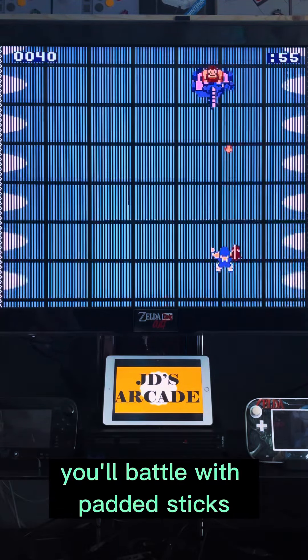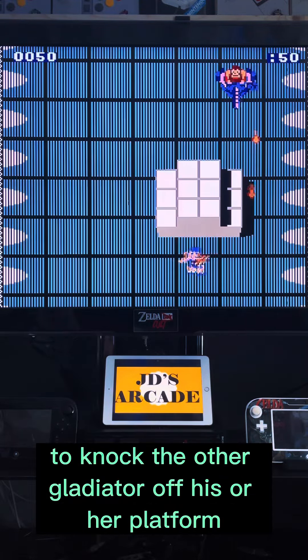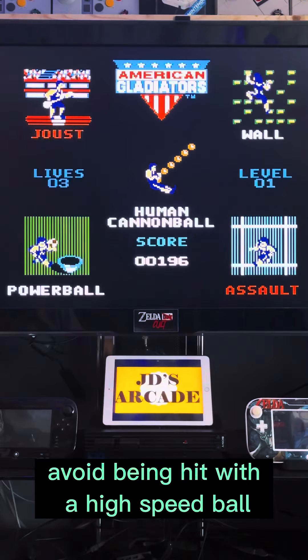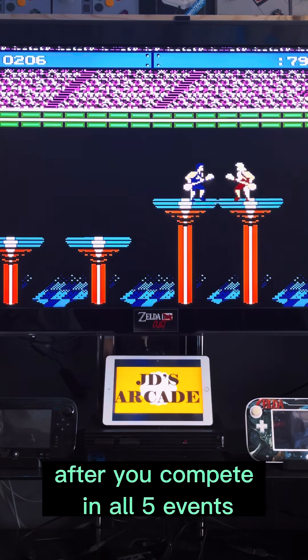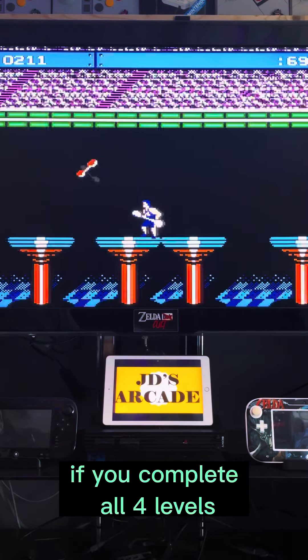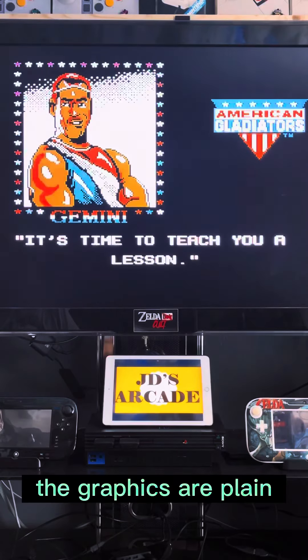Depending on the event, you'll battle with padded sticks, climb walls while trying to avoid getting knocked off, swing on ropes to knock the other Gladiator off his or her platform, scoop up balls and throw them into a chute, run through obstacle courses, and avoid being hit with a high-speed ball launcher. After you compete in all five events, the game resumes on a higher difficulty level with alternating patterns and stage layouts. If you complete all four levels, you'll open up a sixth event called the Eliminator.